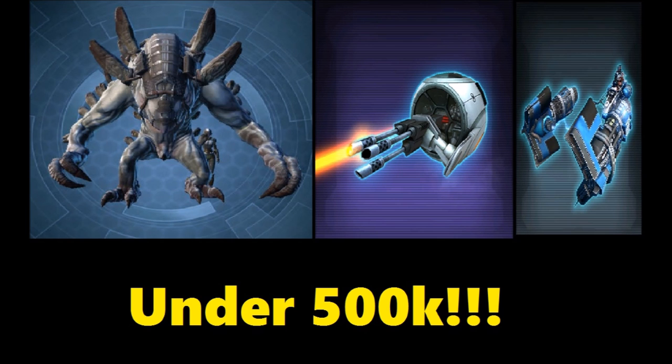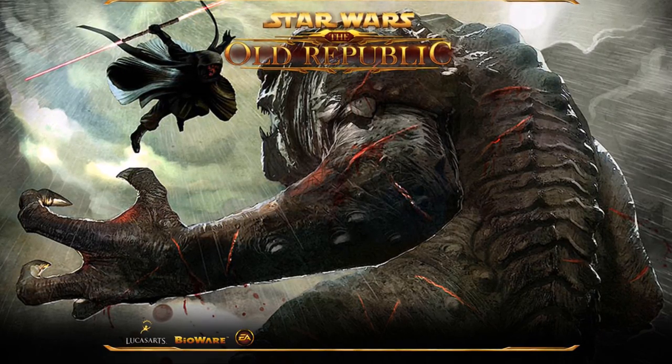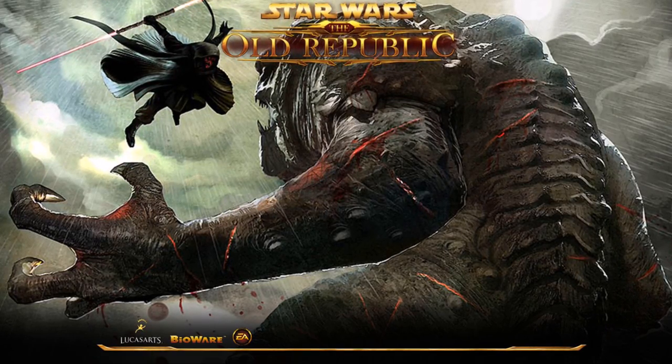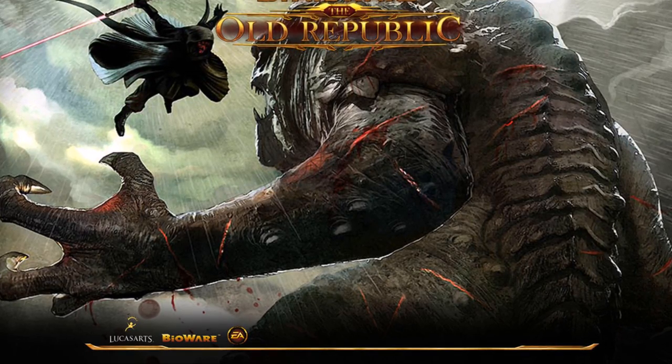People paid tons of money to get the Veranticus, and then in the Disavowed Pack, Bioware released a silver version called the Cave Veranticus, which sold for about 300k on the GTN and totally flooded the market. Now there isn't as much demand for Veranticuses because there's a silver version people can afford. That's unfortunate for people who spent a lot of money on what was an exclusive mount that isn't so exclusive anymore. While the specific model like the Savannah Veranticus is rare, who cares when it looks very similar to the Cave Veranticus — Bioware is infamous for re-skinning items. I hope they don't do that with these Rancors.